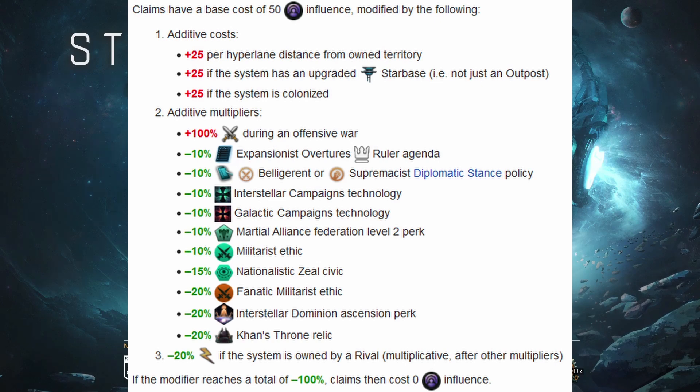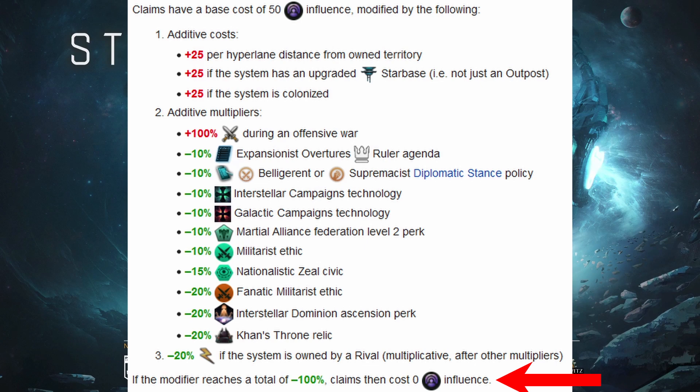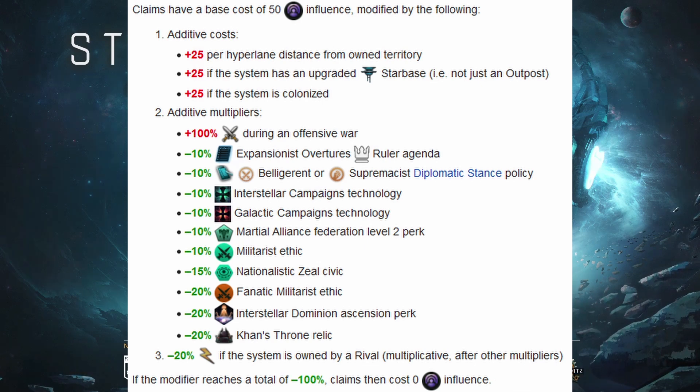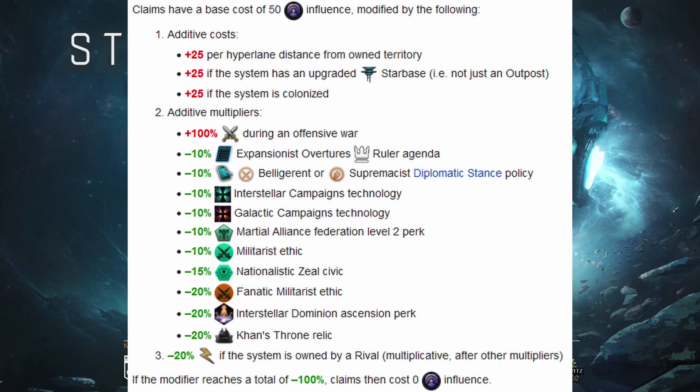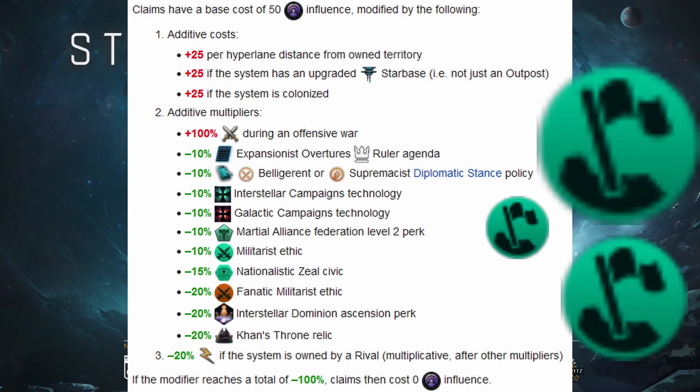If you're able to combine these reductions to reach 100%, the claim cost will become zero. There is one other way to reduce it: having a rivalry gives you a minus 20% claim cost reduction, which is multiplicative after the other multipliers. It's important to note that you can have multiple claims on the same system.